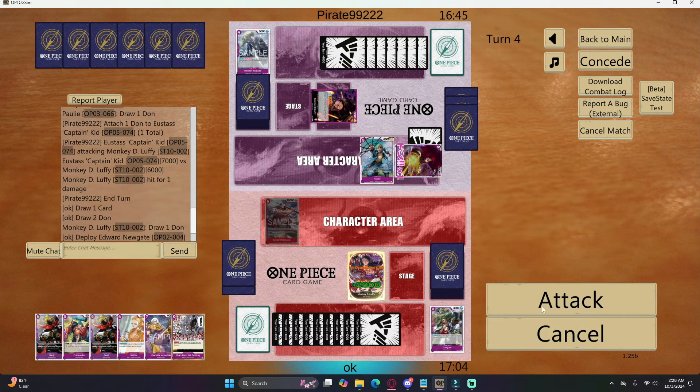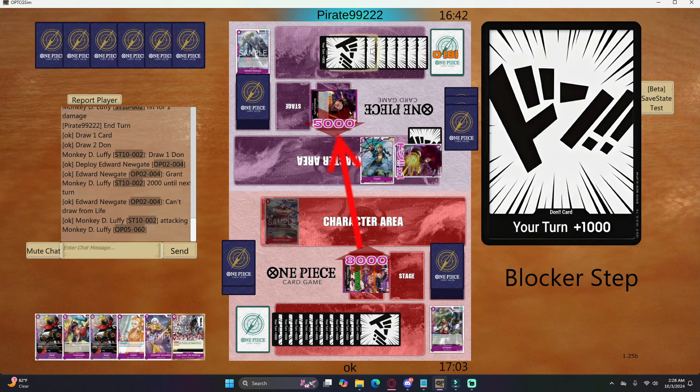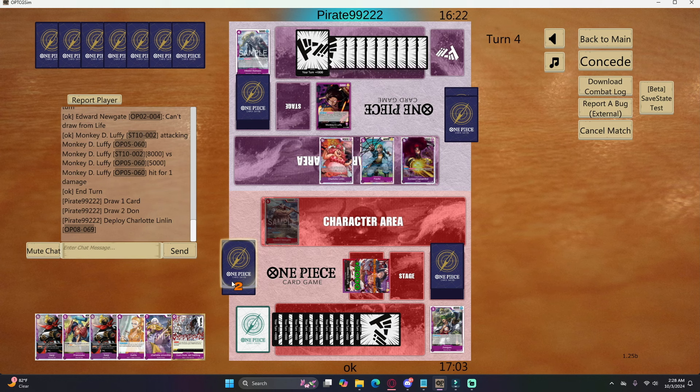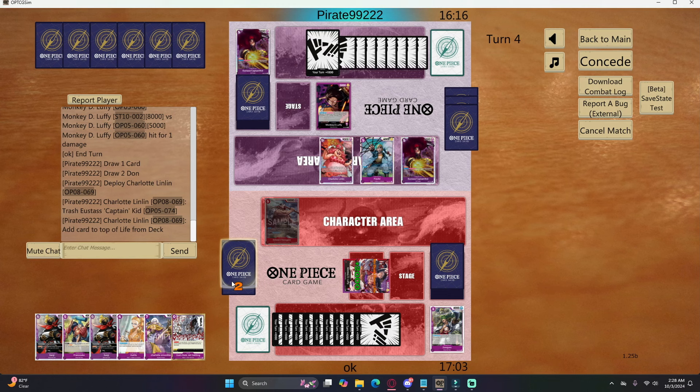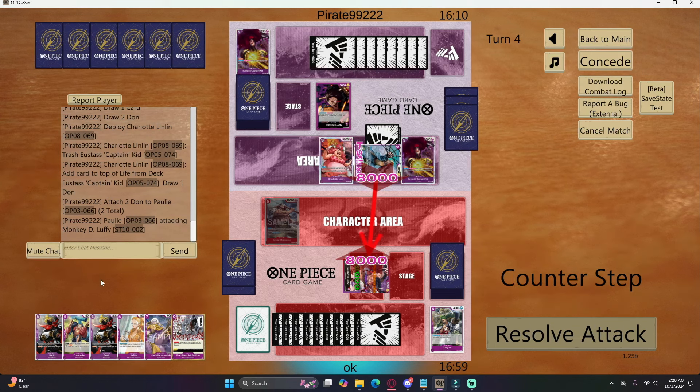I ramp to nine dawn and play New Gate, swing eight into his life to pressure him. I completely forgot that Purple Luffy has access to the nine-cost Lin Lin, and he decides to play it here. I'm thinking I should have attacked into the Kid instead — you live and you learn. Purple Luffy with the nine-cost Lin Lin is a really interesting and powerful addition I could see being strong in Set 9.